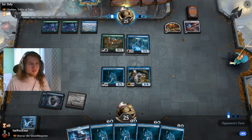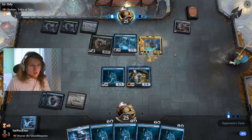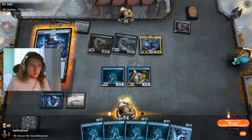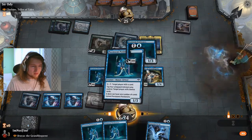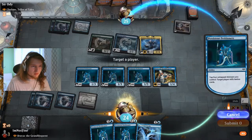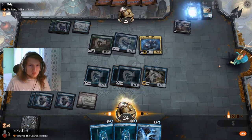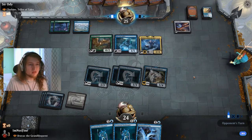Now we have to ask ourselves: they've Chulane'd us. They don't have double white currently, but that could change quickly. I guess we go for the fast kill — just make them have something. We use the petitioners now to play around Halesend. So this forces them to have an answer or they die.